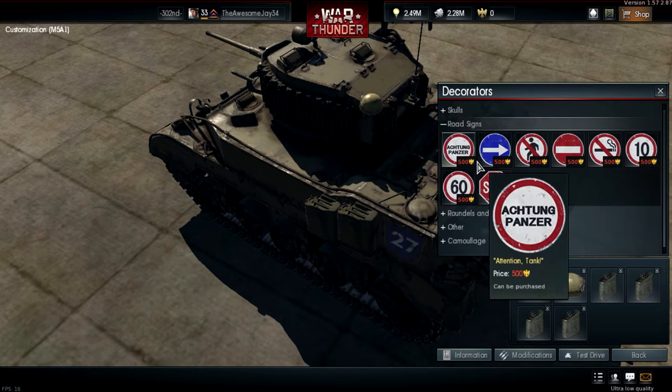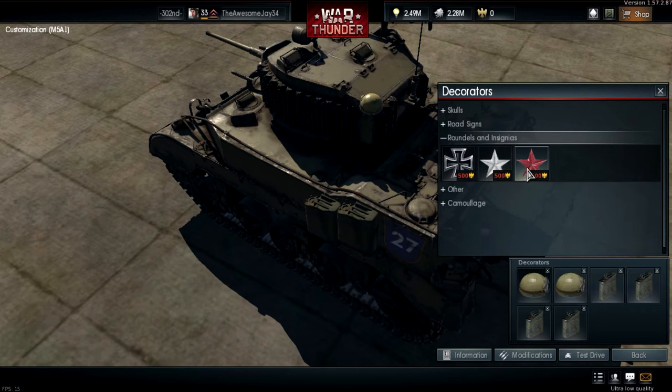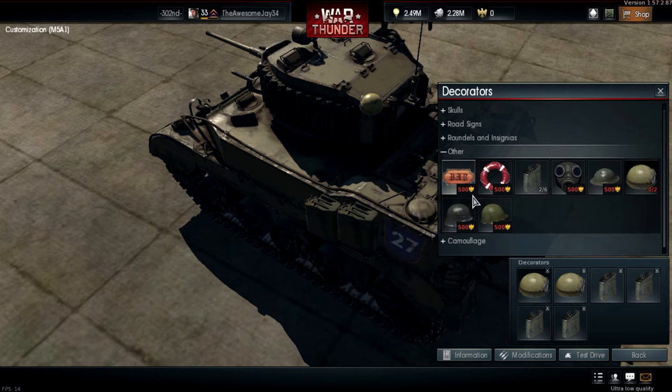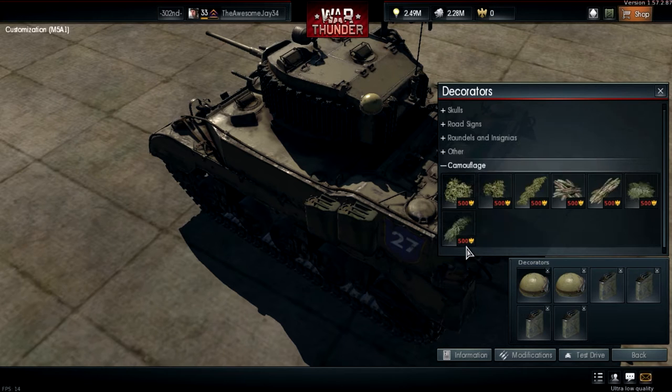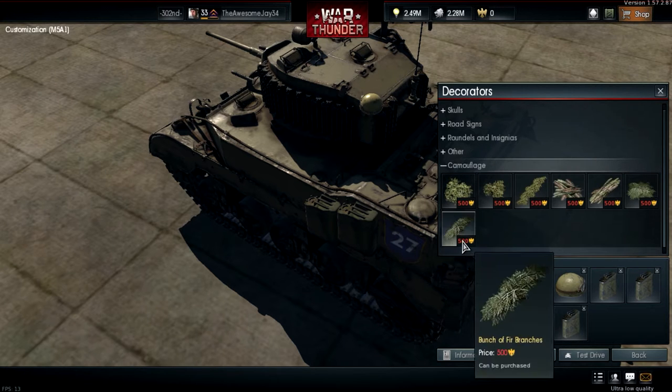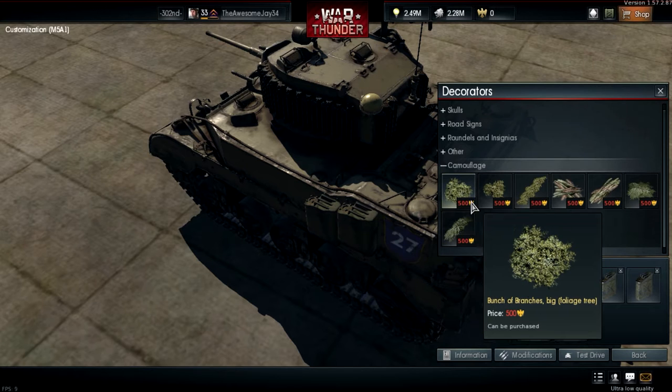Signs, randalls, and insignias can also be purchased for 500 Golden Eagles each. There are other prop items also at 500 Golden Eagles. As for the camouflages, this is the last day they're on sale for 500 — they're going up to 1,000 to 2,000 Golden Eagles after today, so by the time you see this video they'll already be at the higher price.